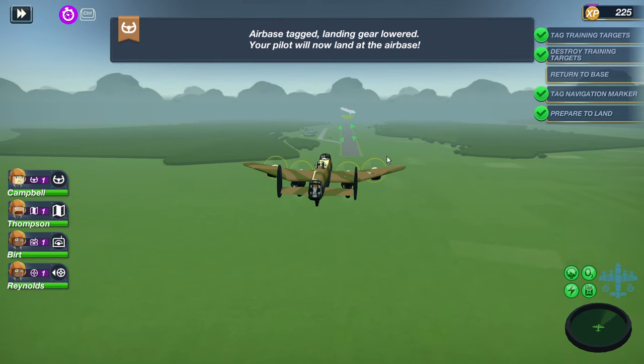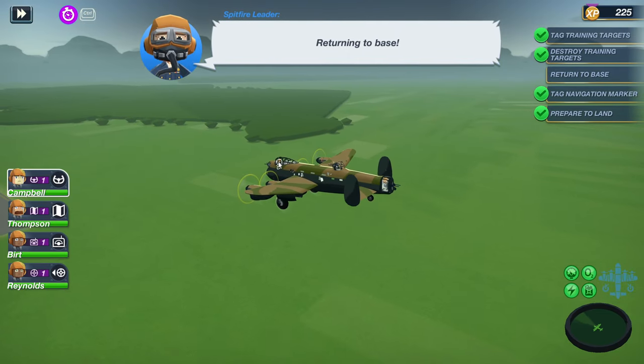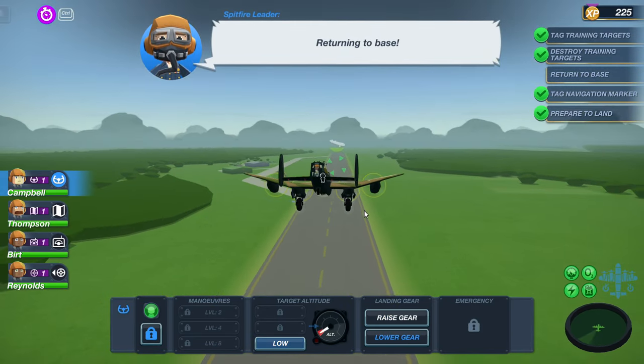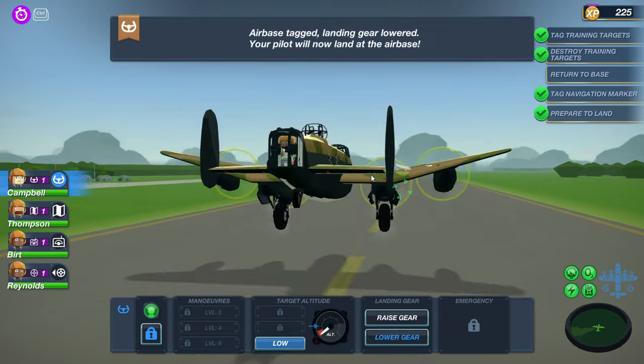Alright, here we go — we are starting our final descent. Not seeing anyone on radar, everything's looking good. Returning to base — well, what would happen if I put the landing gear up right now? Rise gear — okay, don't do that. I'm kidding. Maybe we shouldn't test that especially on our first mission, because we're trying to do more missions, not just completely ruin this one.